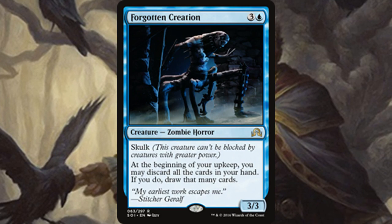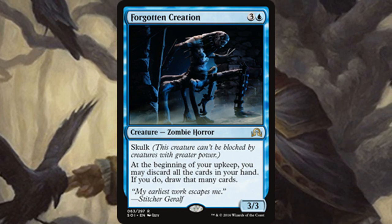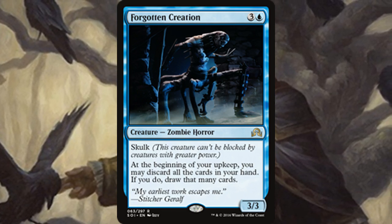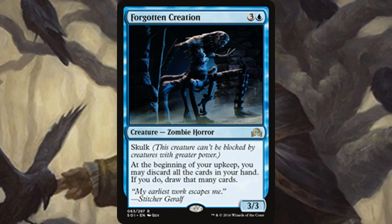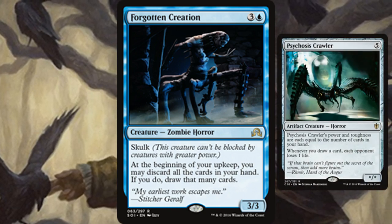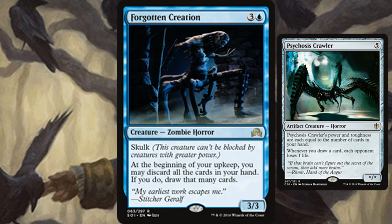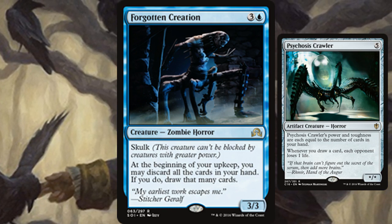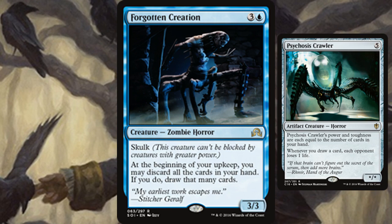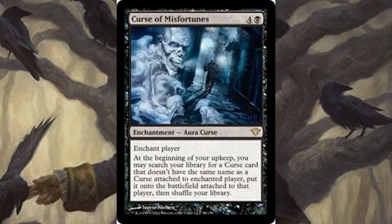Then we have Forgotten Creation — a pretty good creature. The skulk doesn't matter much, but at the beginning of your upkeep you may discard all the cards in your hand; if you do, you draw that many cards. It's a may ability, so it's not forced like Teferi's Puzzle Box, and it only works for you. There are tons of synergies here — Psychosis Crawler, Niv-Mizzet, anything that cares about you drawing cards. But where it really shines is in blue-black Zombies or Grixis Zombie decks, where you need blue for zombies and want utility out of your zombie creatures.